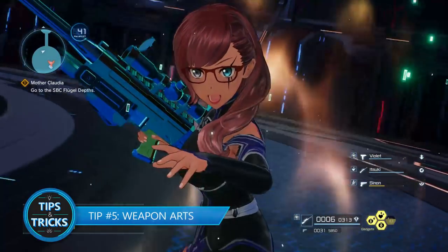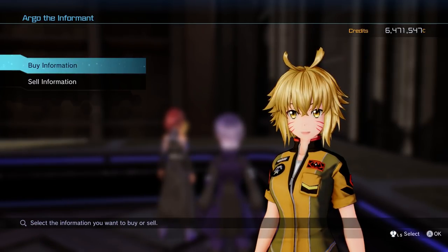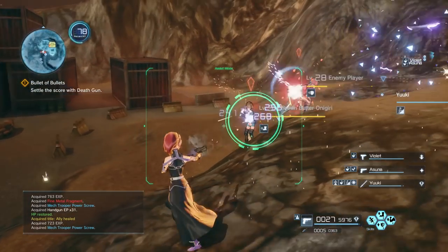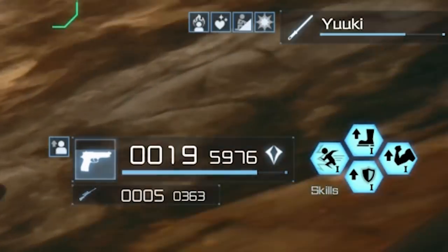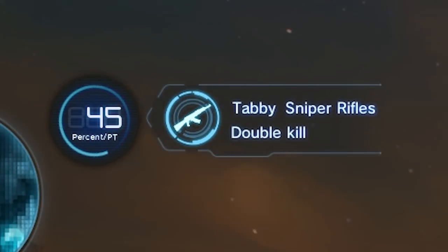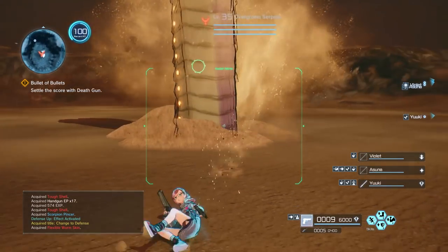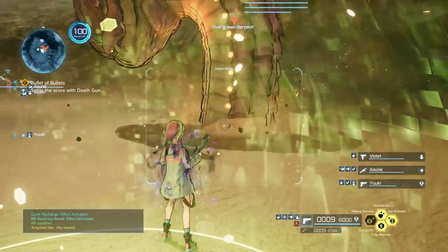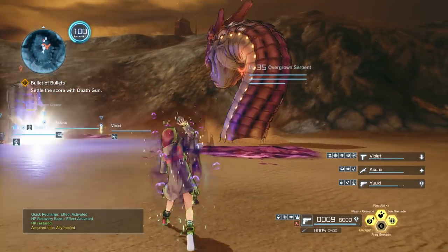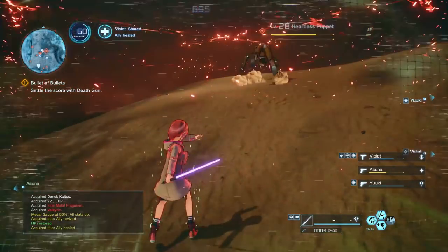Tip number five: Weapon Arts. Early on in your journey, you'll be introduced to Argo the Informant. If you speak with her, you can purchase Weapon Arts, which are powerful weapon techniques. Once unlocked, the Weapon Arts charge meter will appear over your weapon icon on the bottom right of your screen. During battle, after your medal gauge hits 50%, your Weapon Arts will begin to charge. Once full, push both left and right bumper to unleash this powerful ability. Each Weapon Art has a different effect — the pistol technique will decrease reload times and skill cooldowns, while most other techniques unleash an attack for mass damage. So be sure to experiment with them.